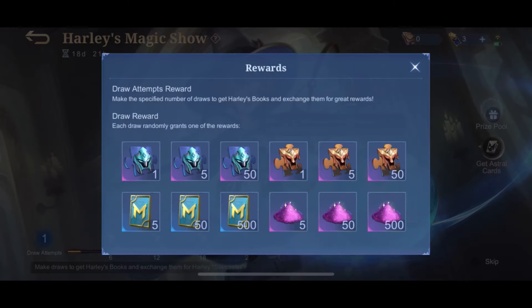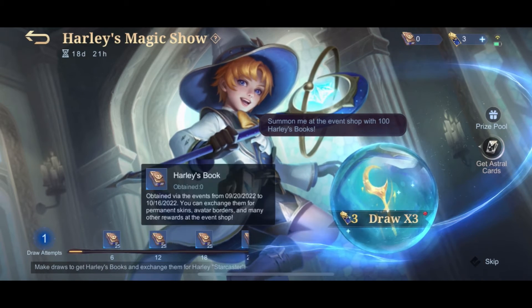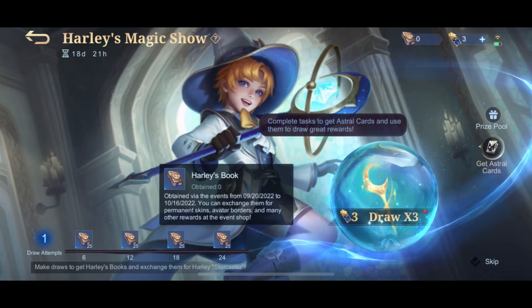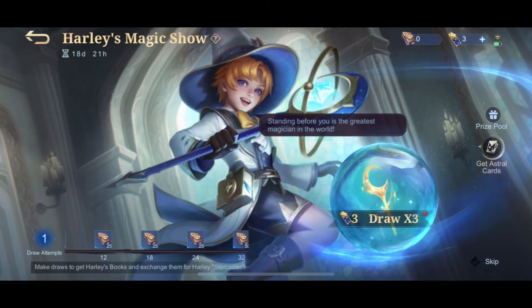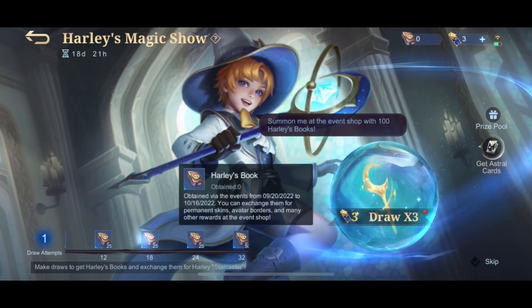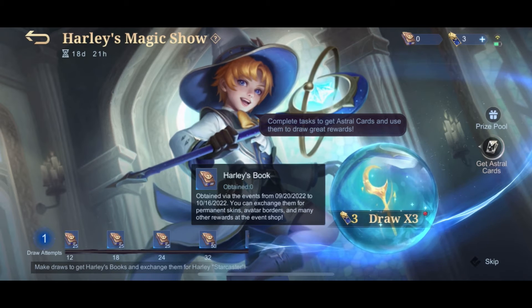While doing our draws, we can get Fragments, Tickets, and Magic Dusts. In order to get Harley's books, we must draw a total of 6 draws to get 25 Harley's books, draw 12 total for another 25, draw 18 total for an additional 25, and draw a total of 24 to get another 25 Harley's books.